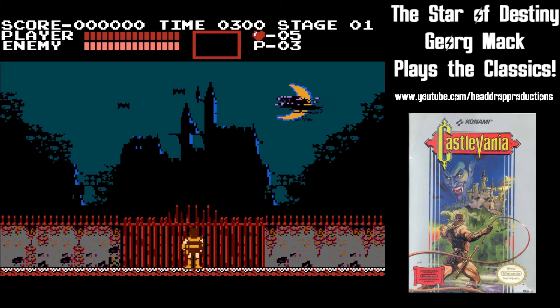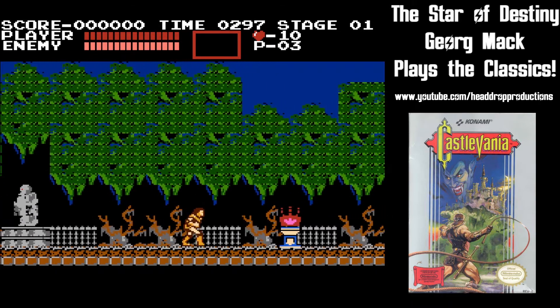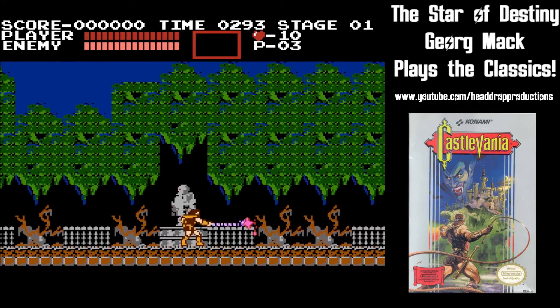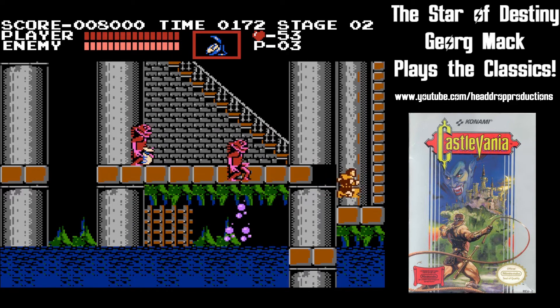You are Simon Belmont and your quest is to destroy the curse of the evil Count Dracula. Always at your side is your trusty magic whip, which upgrades into a morning star. Crack your way through 18 stages of undead enemies as you make your way to the master of the castle.